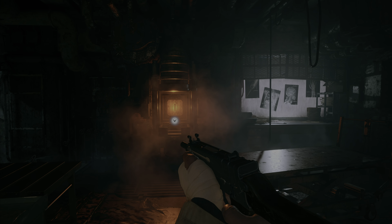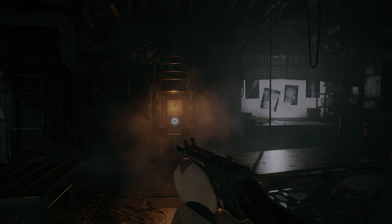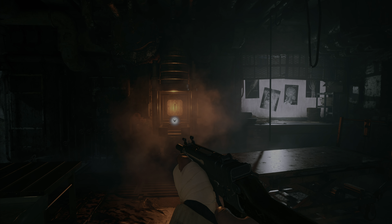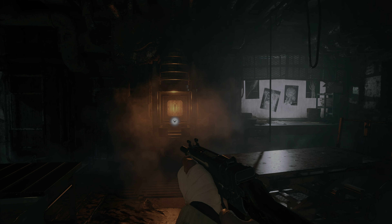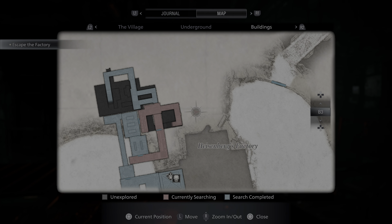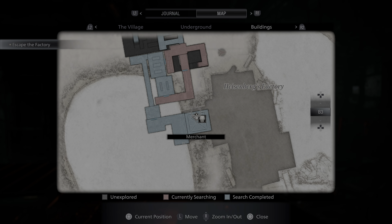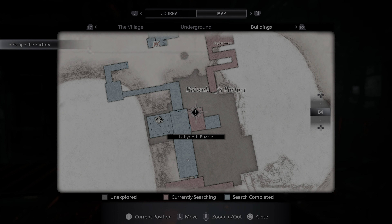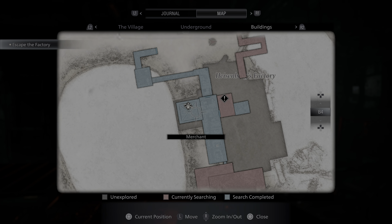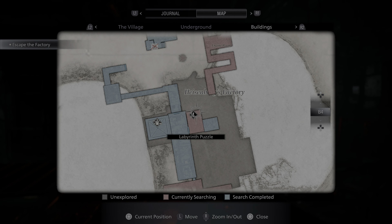Hi guys, welcome back to this Resident Evil Village playthrough. Where we left off, I had made my way to Heisenberg's quarters because I found the Heisenberg key, also known as the horsey key, which I molded here. I also molded the ball I need for the labyrinth, which is at B4, so if I make my way back to the merchant and move to B4, I can get to that puzzle.